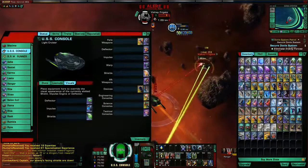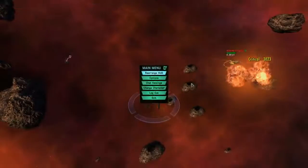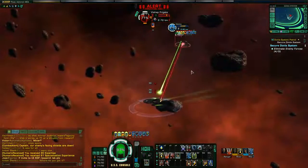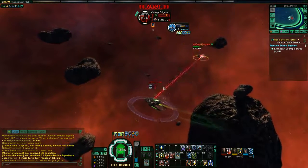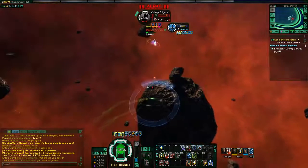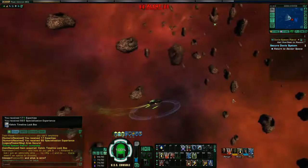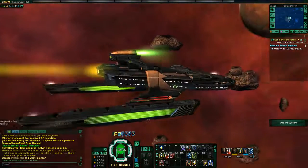On most standard type shields, your bleed-through is around 10% of damage going through to your hull. There are different types of shields — for example, what's called a Resilient shield has only a 5% bleed-through, which is nice. A lot of people like resilient shields for that lower bleed-through, but they also have a lower capacity so the shield itself will absorb less damage overall — it's a trade-off. There are Covariant shields with very high capacity but 10% bleed-through. When you're damaging an enemy and you no longer see blue damage numbers, you've penetrated their shields and are now on the hull — that's when it's a good time to start launching your torpedoes.